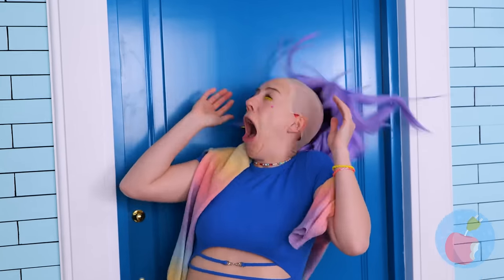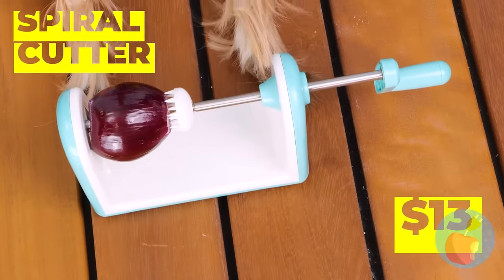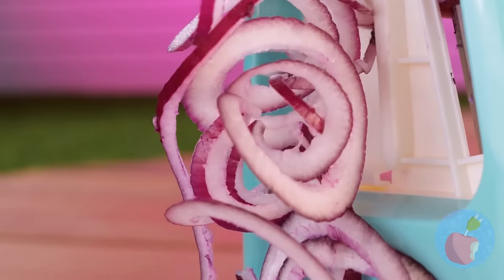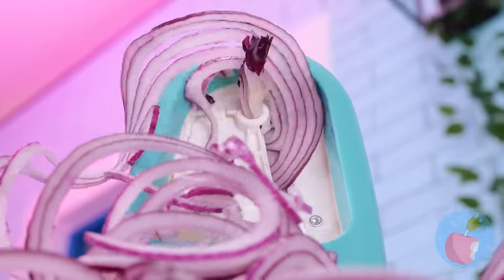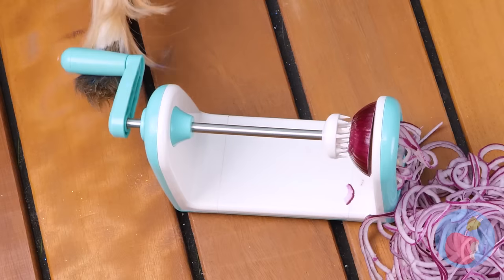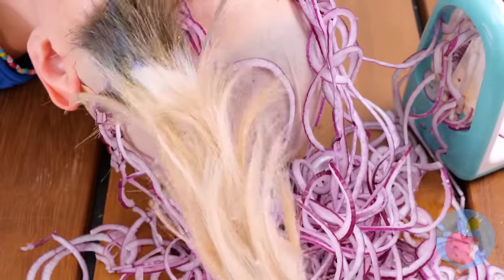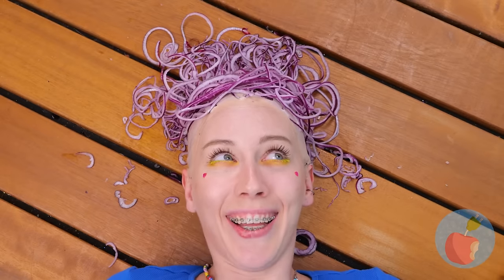Your wig! I told you to tape it down! We'll make you some new hair — cut up something purple, like onions! Just as long as she looks like an anime character. Start by whipping them up into spirals — anyone else starting to tear up? Let's lie her down and see if we have enough. Let's save some too — I want onion rings! That should be enough — looking good!